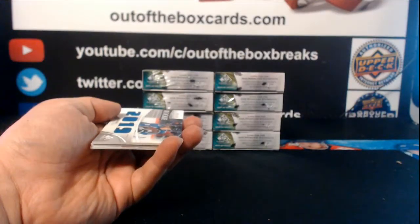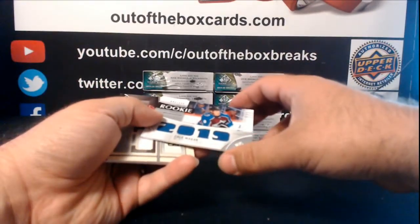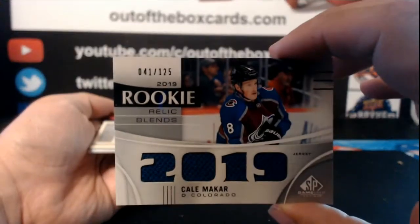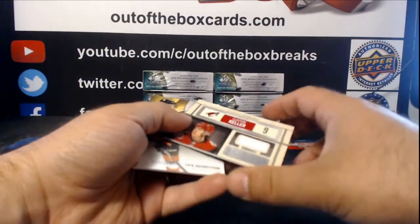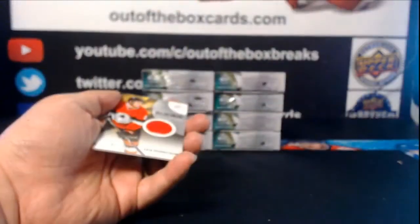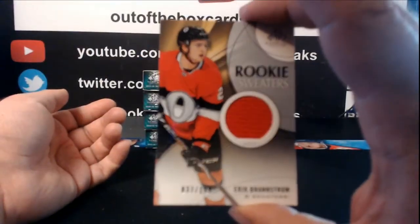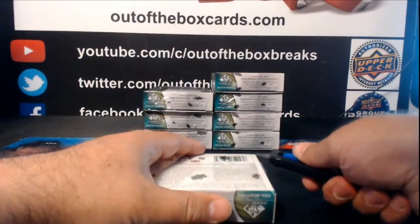Box 2: Authentic rookie orange rainbow at 118, Kevin Stenland for Montreal. A 275 Gary Price rainbow. Nice hit for the Toronto Maple Leafs — Cliff — showcase standouts dual patch auto, 10 of 10, Mitch Marner. Rookie relic blend jersey out of 125, Kale McCarr for the Avalanche. Clayton Keller locker essential jersey for Arizona. And rookie sweaters for the Ottawa Senators at 199, Eric Brandstrom.